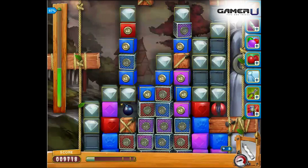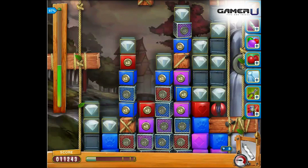Tip 5: Use the line blaster or bomb to clear stones, meshes, and blocks. That's it and good luck.